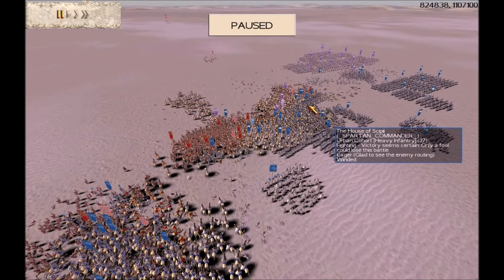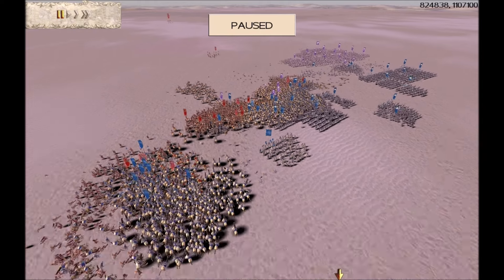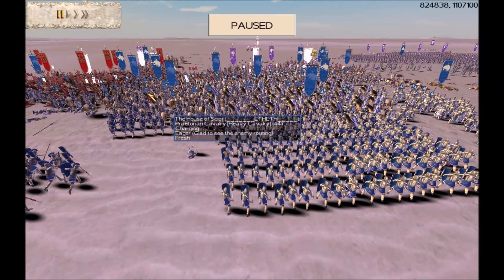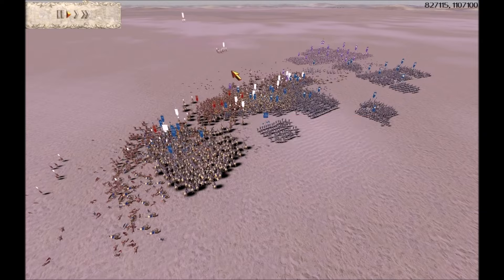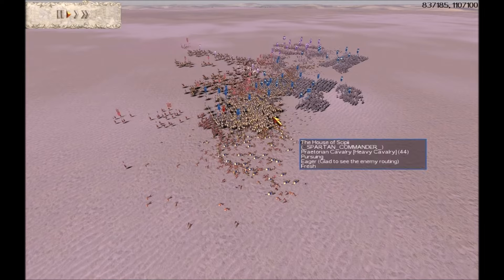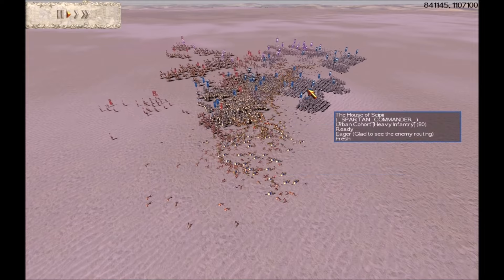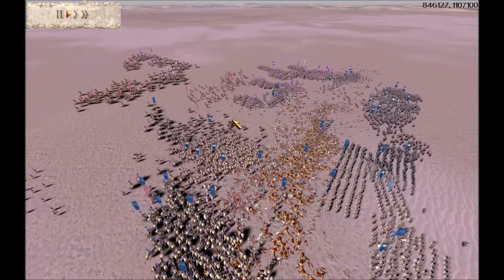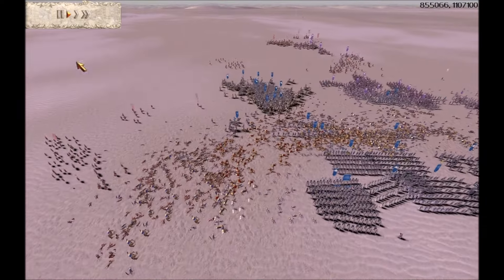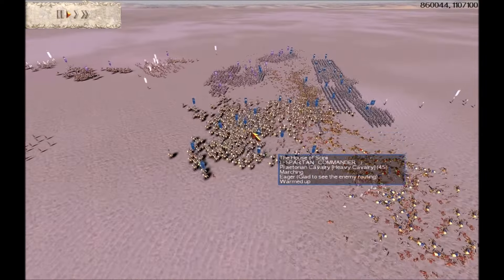We've routed the Julii general there, so they've lost their general morale bonus — that's good news. As I thought, the Julii general was quite exposed to a cavalry hit. Great support here by FF — there's SPQR cavalry and Julii cavalry trying to break my battle formation, but with FF's help my battle formation held. Make no mistake, those morale-giving units — the Eagle unit and the general — were giving morale boost to my infantry just when I needed it with those massive enemy attacks. We have now routed the aggressive Julii general — his units are all routed.